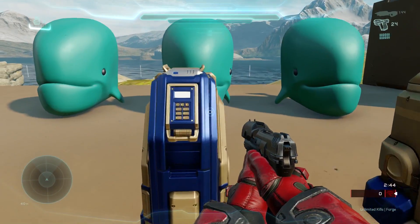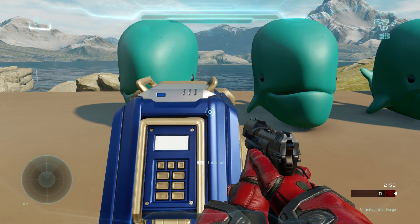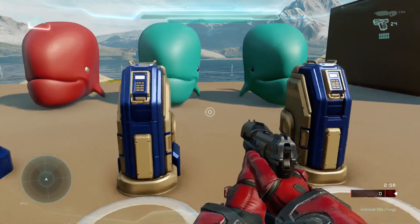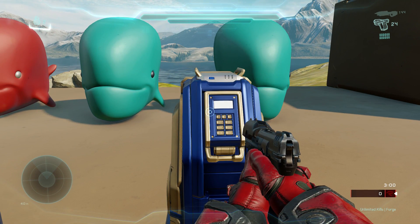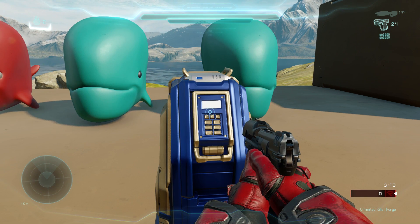So if we look at this, I cannot interact with this switch because I'm on red team. However, I can interact with this switch, so I've turned alpha on. I cannot use this switch to turn bravo on if I'm on this team. Now this over here is actually two switches inside of one another, but it's rigged to look as if it's one switch. So what we can do here is create what appears to be one switch that has a different outcome based on which team activates it.